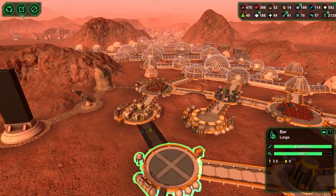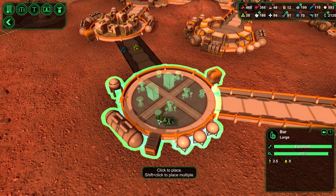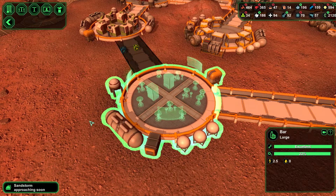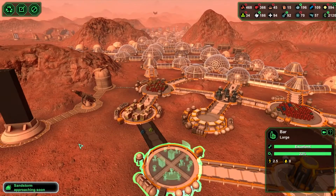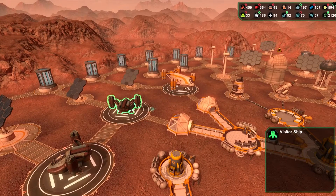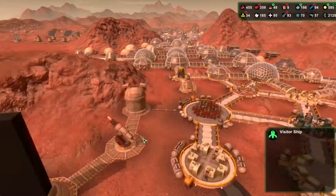Let's kit this out while we're here with a couple of drinks machines. Some water fountains would not go astray, and some lean-to bars. We'll do some singles — might put another one right there. Let's give them some planet news on the video screens. Sandstorm is approaching soon. Some more visitors — be great if you could be colonists, by the way. Let's speed up the game. How's our other monolith doing down here? It's getting built.